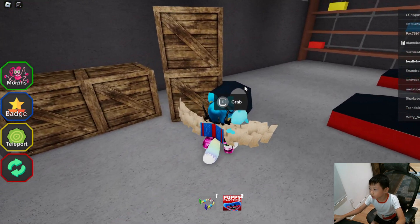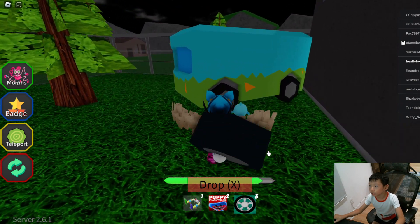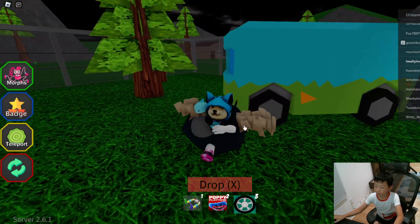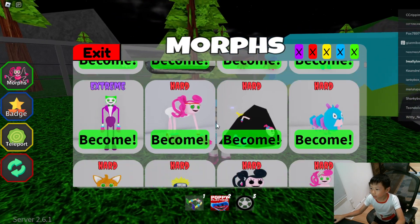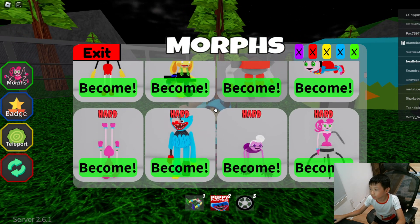You open the door, you grab the tire, and then you go over and fix it — just press E, or click if you're on mobile — to fix the tires. And the morph is yours.